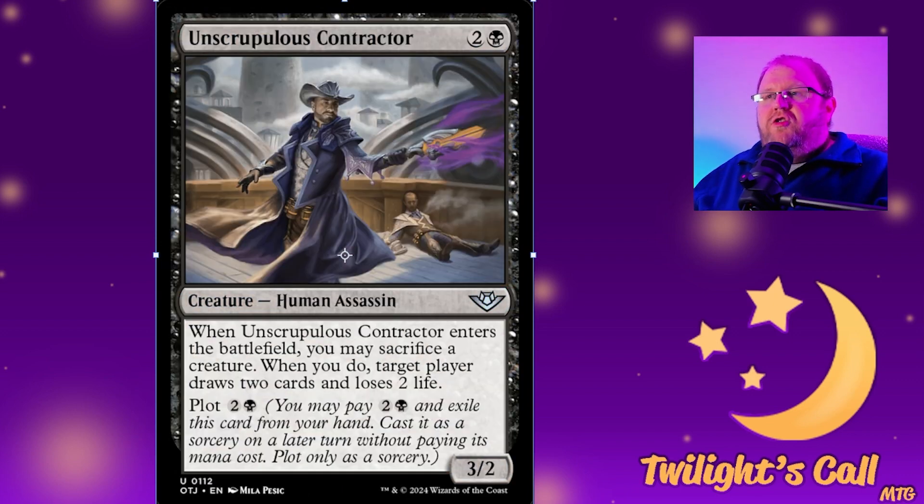Next we have Unscrupulous Contractor for two and a black — a 3/2 human assassin. When it enters the battlefield, you can sacrifice a creature; if you do, target player loses two life and draws two cards. You can also plot it for two and a black, so you can plan ahead — exile it out of your hand and cast it later when you have a creature available to sacrifice to get the trigger.